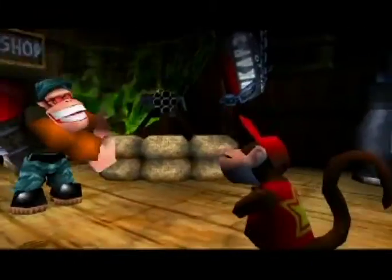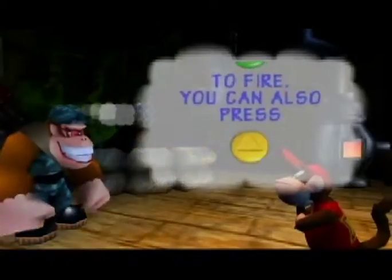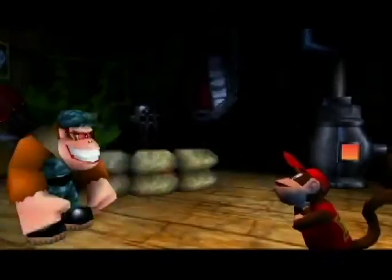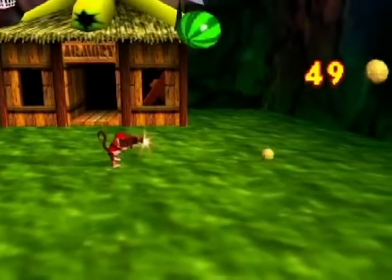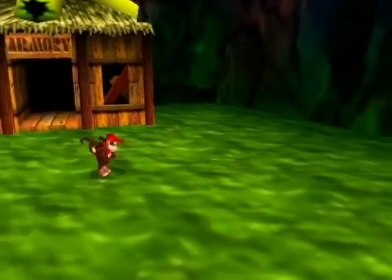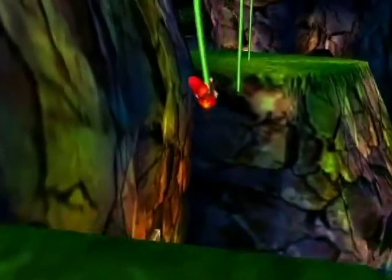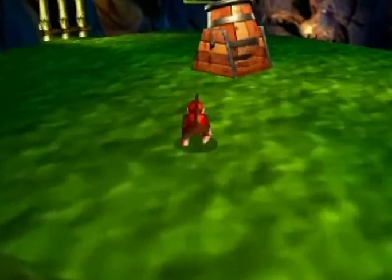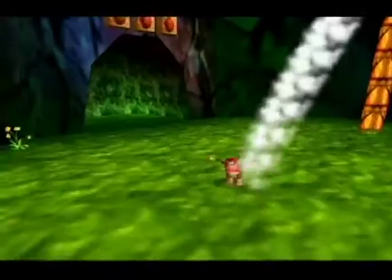It's really easy to waste Diddy Kong's ammo because he can fire so fast, so try to be careful and not go ape-shit with his peanut pistols. You can burn through his ammo pretty quick — they're fun though. When you get his jetpack, you can still shoot while moving around. There's more coins for us too.